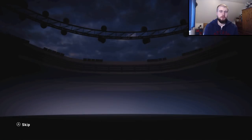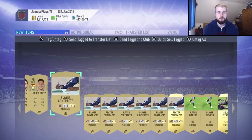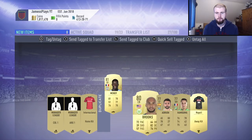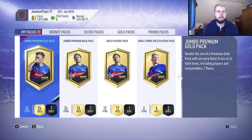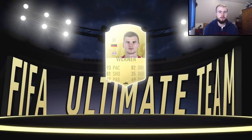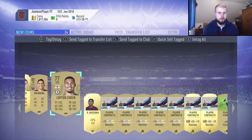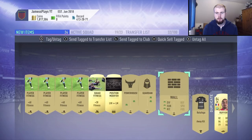These jumbo premium gold packs are great for making your coins back on offline drafts, purely from the amount of consumables you get alongside the players. We pick up a Benjamin Mendy striker and forward card that might be worth a little bit. Saving a kit that might be worth something. Sending items up to the club including a Napoli cap just in case. We pick up an 84 rated Werner — only one on the market at 8.7k, so I reckon you can get at least 6.5k out of him. We'll save him and sell Loftus-Cheek as well. Doing pretty well so far.